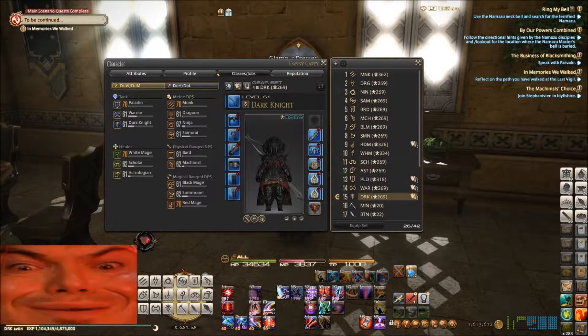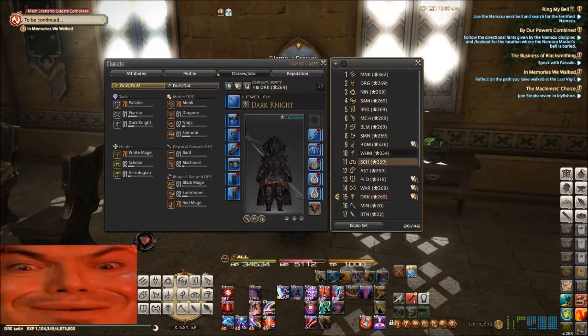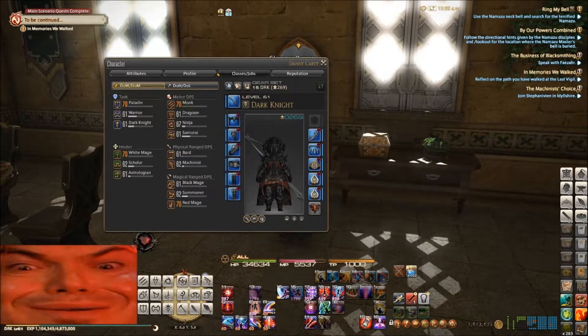So what you have to do is go into the gear set list, and you can assign your glamours. You can change the glamour link and remove the glamour link here. We'll go to a white mage, or actually we'll set it up here.